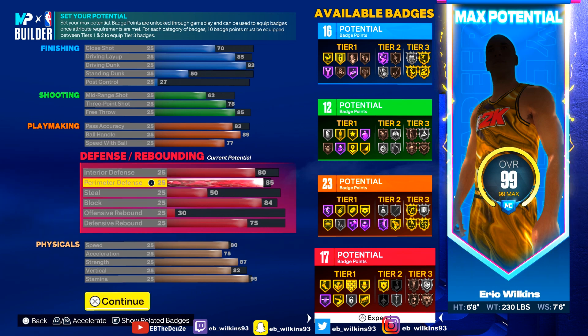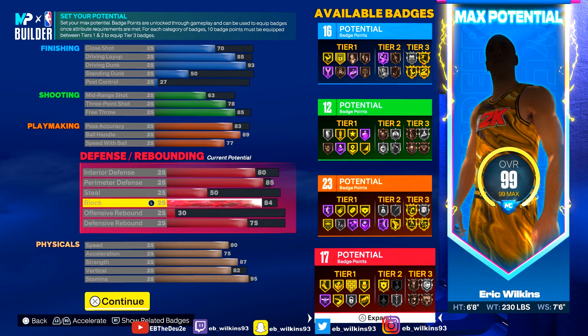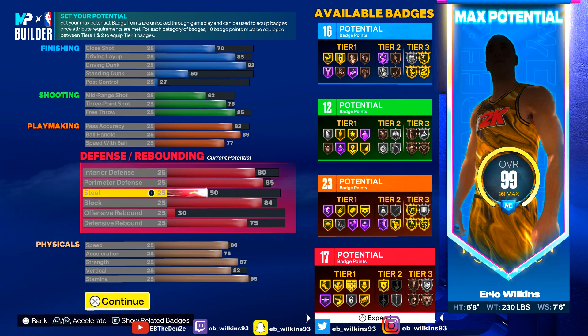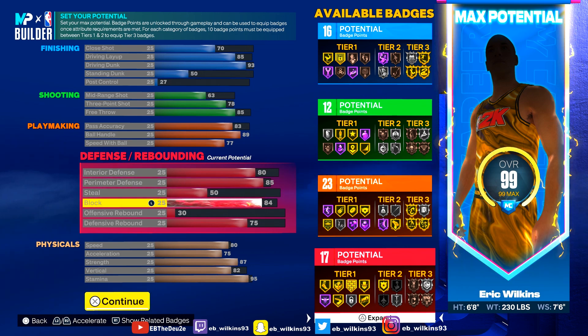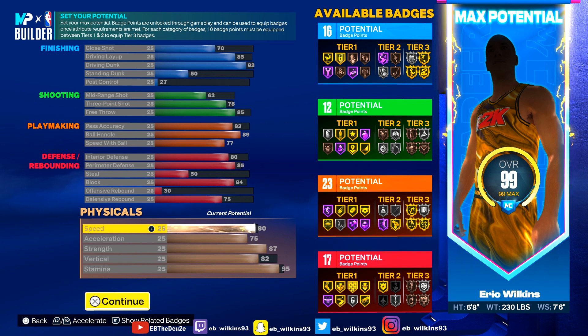Interior defense I got at 80 — just enough to defend centers at times. 85 perimeter defense is a great balance to defend the perimeter. 50 steals — I didn't even touch my steals, it just went up with perimeter and interior defense. I still get a lot of lane steals but I don't reach as much, and when I do I try to reach at the perfect time. 84 block is great — you get anchor on bronze. I noticed a higher block rating increases your chances of getting blocks number by number. I got a 75 defensive rebound but I still get a lot of snags on people.